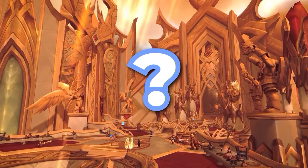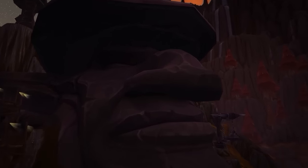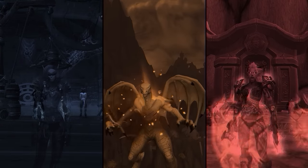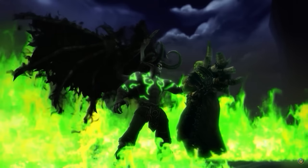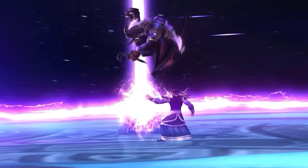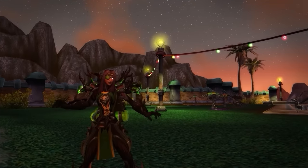There is one huge problem in WoW that nobody ever talks about. We're too busy having highly intelligent debates about class balance that we fail to even see the real problem right below our nose. It's the fact that defensive cooldowns are just not cool. This is Metamorphosis, one of the most badass spells in the game, literally turning you into Illidan Stormrage — the coolest WoW character of all time. After Arthas, of course. Metamorphosis is a cool spell; it looks cool and makes you feel like a god. But do you know what doesn't? Barkskin.